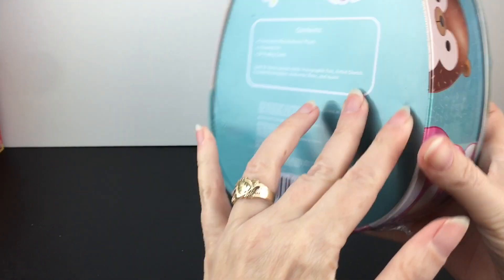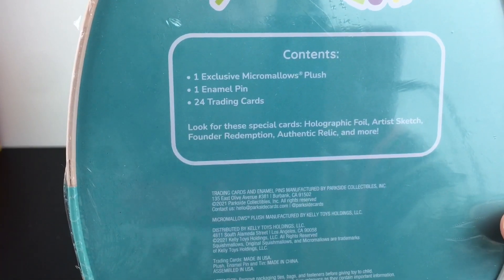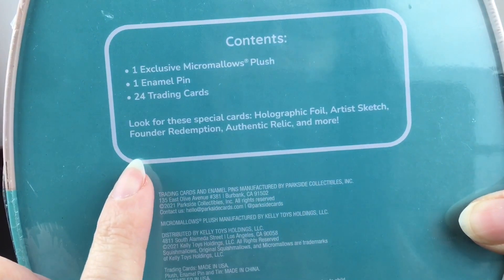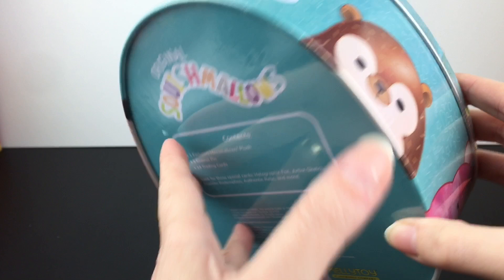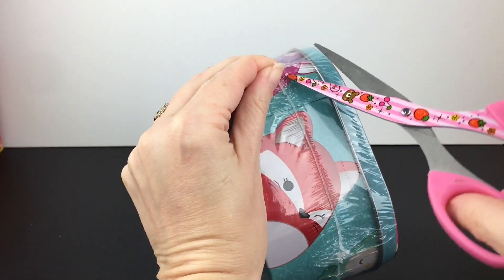Let's get started! This is a cool metal tin — you can fit your little micro mallows inside. The contents include one exclusive micro mallow plush, the pin, and 24 trading cards. There are some special cards you can find: holographic foil, artist sketch, founder redemption, authentic relic, and more. I love the different rarities — I love foil cards — so that's exciting.